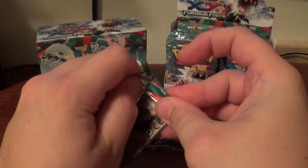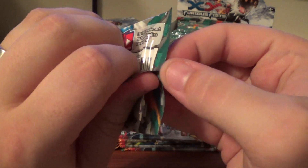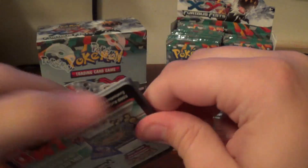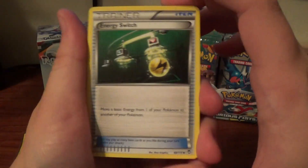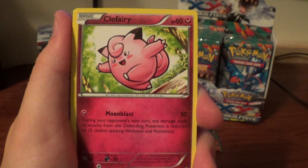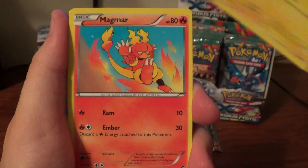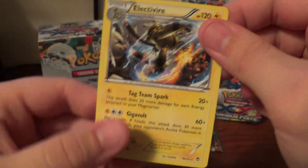Very nice. Looking for that first Ultra Rare here. Energy Switch, Scrafty, Sail Fossil, Clefairy, Shroomish, Pancham, Pikachu, Magmar, Reverse Druddigon, and a Rare Electivire.